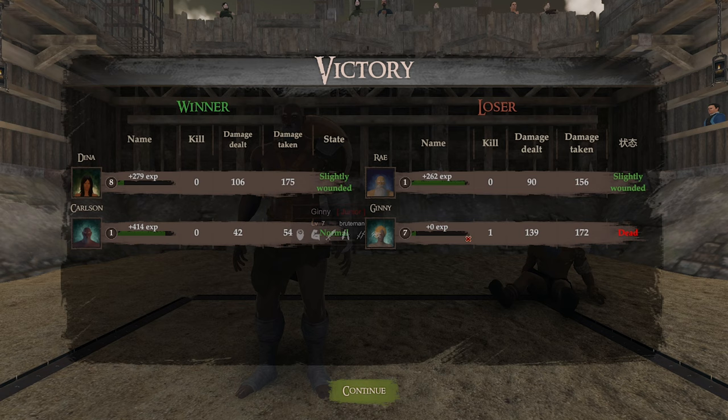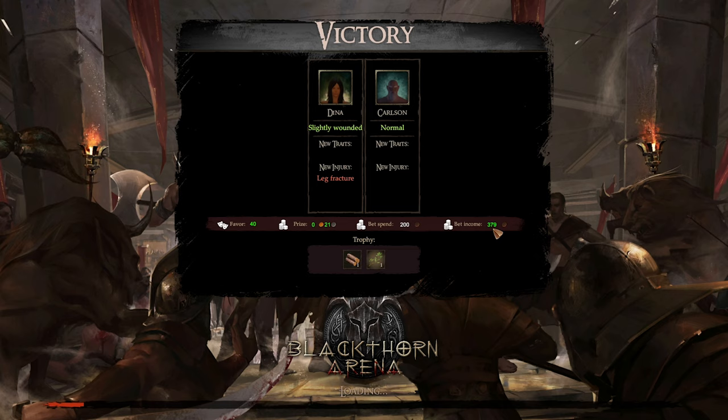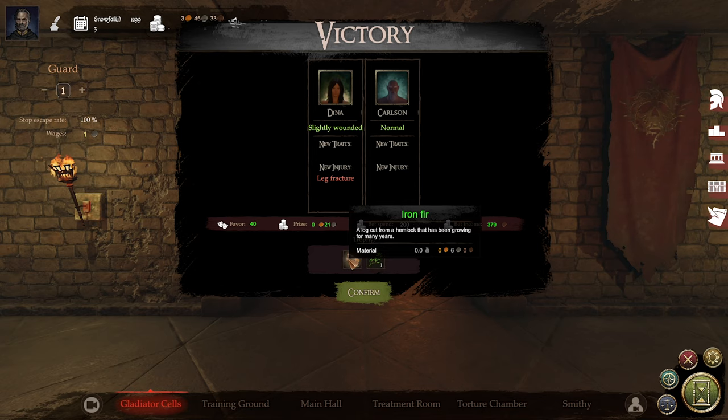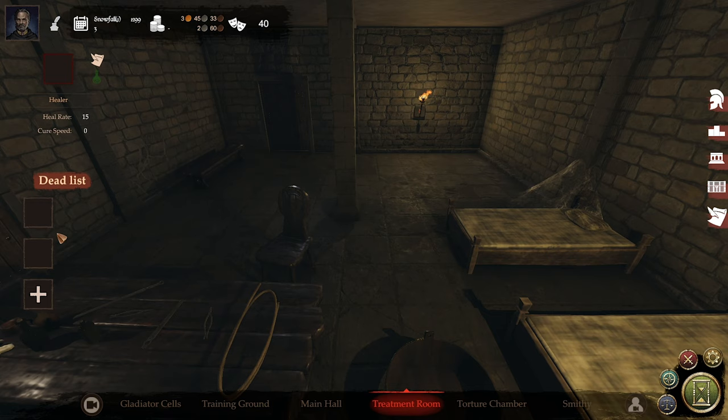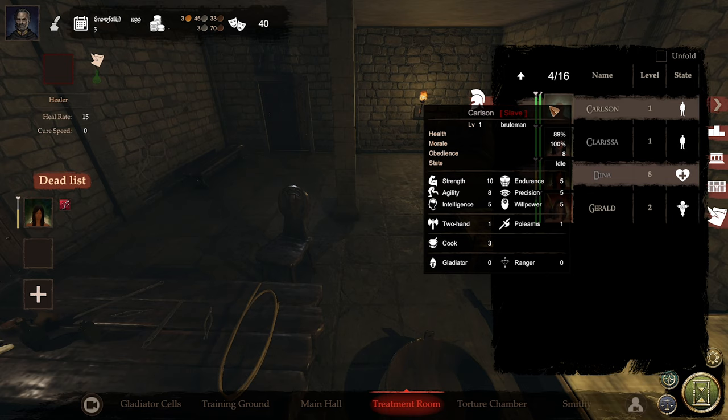So victory. Ginny's actually dead. Dina's only slightly wounded which is great — she didn't actually die, which is a bloody good thing. Unfortunately we killed the opponent but that is what it is. We made 379 bronze and 21 silver for winning. She's actually got a leg fracture, which isn't very good. We also made some iron ore and some expensive herbs. Confirm — so we did alright, I guess. We're going to put Dina back into the treatment room because she's got a broken leg. No healer — I don't think we have a healer. Clarissa's medical skill can do that.